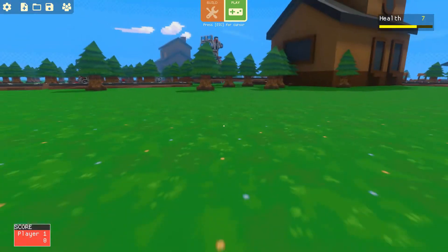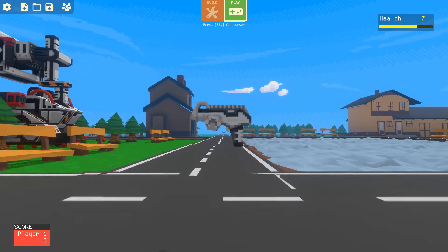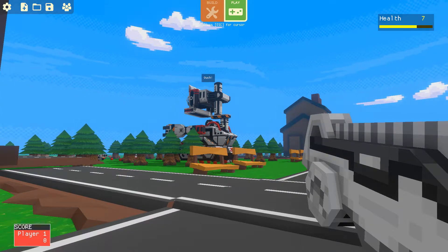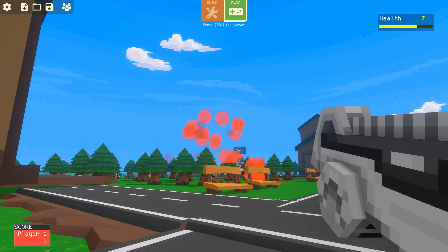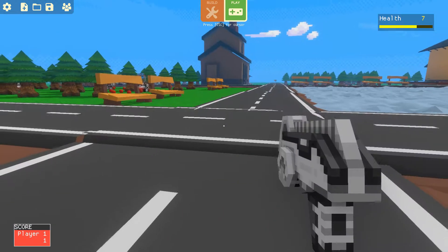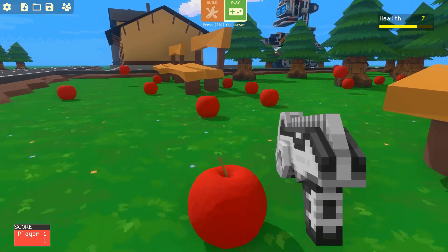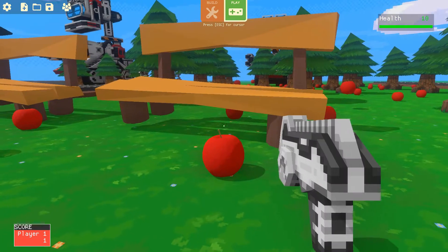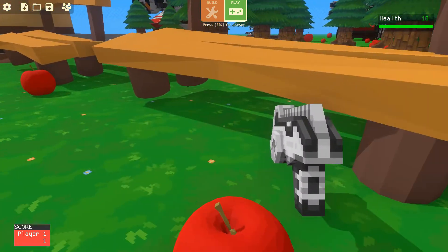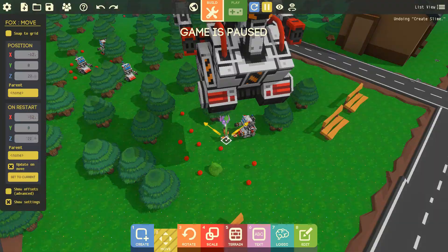My score is zero right now — you can see in the bottom left corner. I'm Player 1, score is zero. If I kill one enemy, zero should become one — there you go, score is one. Now my health is seven, let me see if I can collect an apple. I should only collect when health is less than 10, so I shouldn't be able to collect any more — see, I can't collect any more. That logic works, the score works, and collecting apples works.